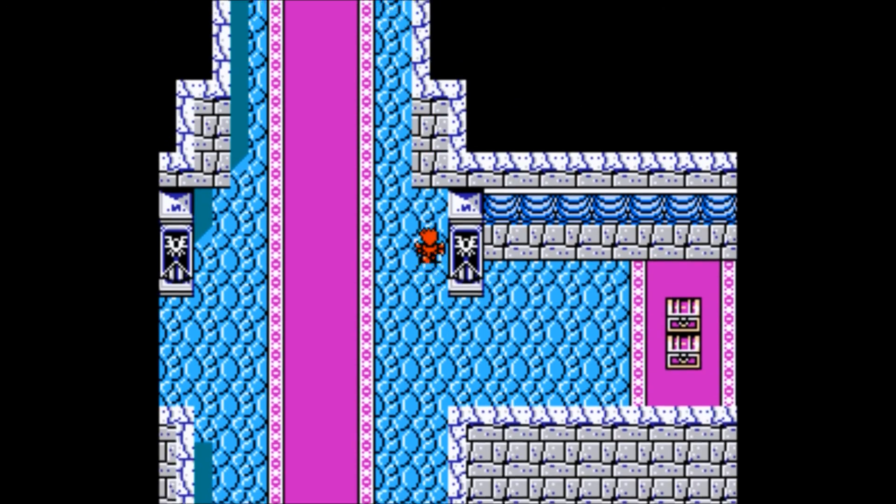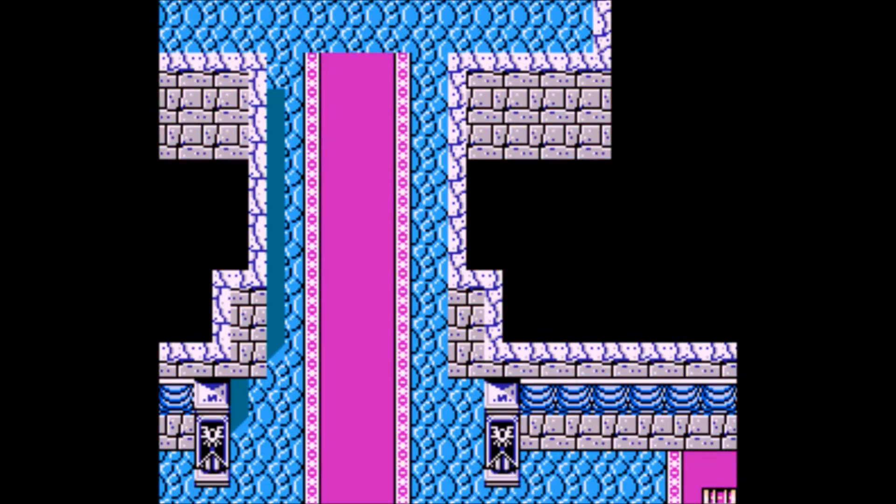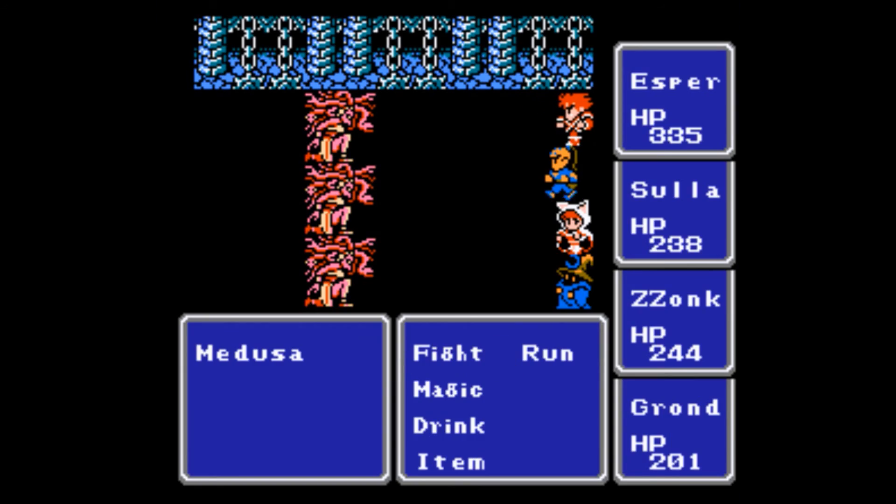I'm rearranging the Zeus Gauntlet so it's near the top of the menu, so I don't have to navigate to it in the use item menu.